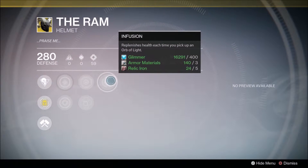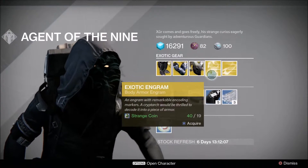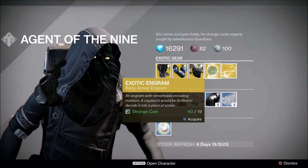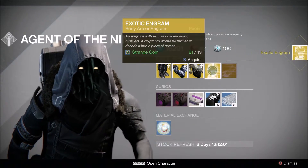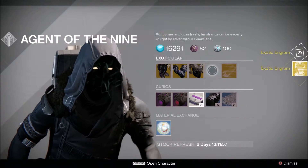And then I think the last perk is Infusion, which replenishes health each time you pick up an orb of light. Last but not least we've got the Year 2 exotic engrams — I'm going to buy 2 of these. I'm on my Titan at the moment so I'm looking for the Twilight Garrison. Hopefully I'll get one but probably not. I'm going to use all my coins for that.